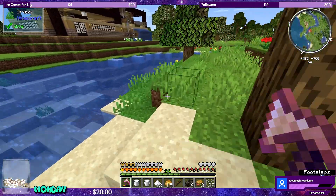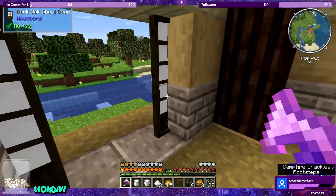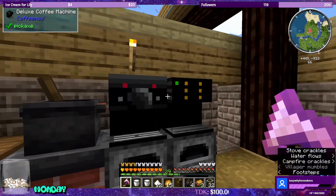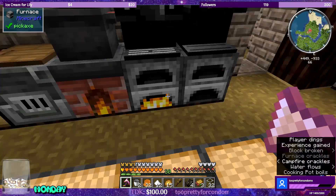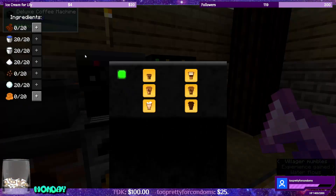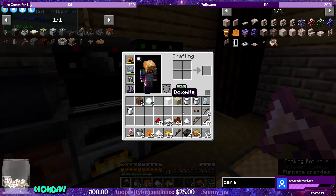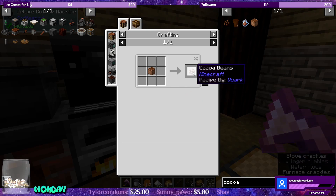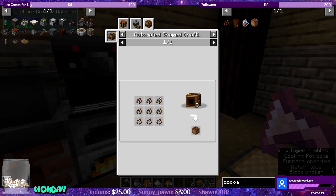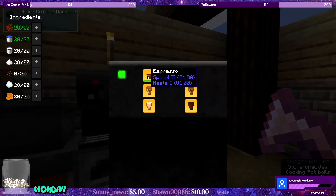We can't get cocoa beans unless we go to a jungle, and the jungle was 4,000 blocks away because we wanted to find bamboo. There are the snowballs — okay, it's only two. So we're missing caramel and cocoa beans. Roasted coffee — there we go, 20. The completionist in me wants cocoa beans. Cocoa beans come off of a jungle tree. Let's just select — 2020, there it goes. It's green espresso! Wow.